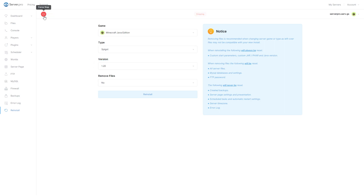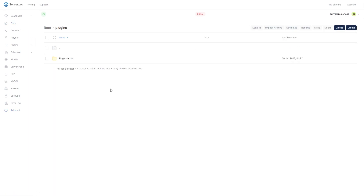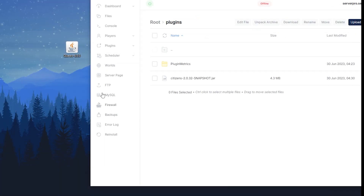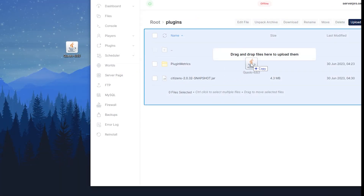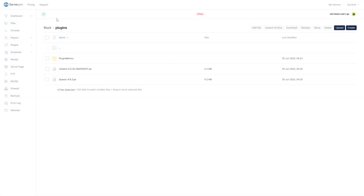Before proceeding, make sure your server is offline. Next, head over to your files section and open the plugins folder. Now you want to drag and drop the plugin file into this folder.